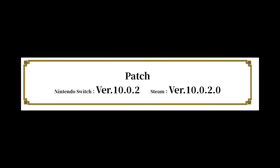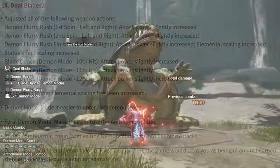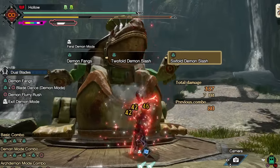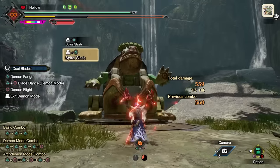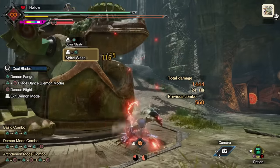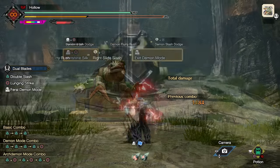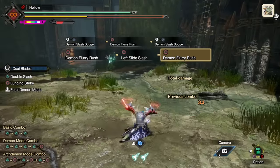In Sunbreak, Jewel Blades had some big changes — a lot of them good, but there was one that was a bit of a pain. Piercing Bind's animation is now quicker and nicer, but Feral Demon Mode requires twice as much demon gauge building, so that sucks. New in Sunbreak though, we have two Silkbind attacks: Spiral Slash and Ironshine Silk — two fantastic abilities you'll be wanting to use quite a lot. We also have a new switch skill, the Slide Slash, which is awesome for ground Jewel Blades players and pretty useful for aerial players too.